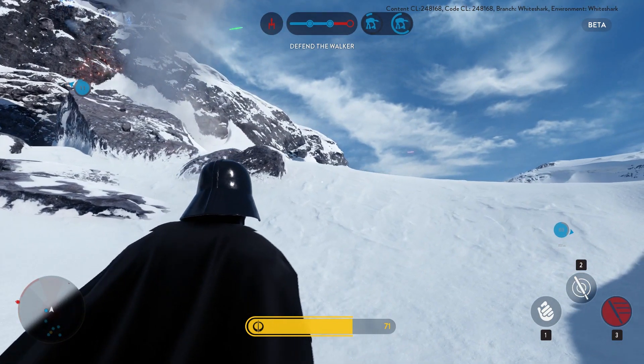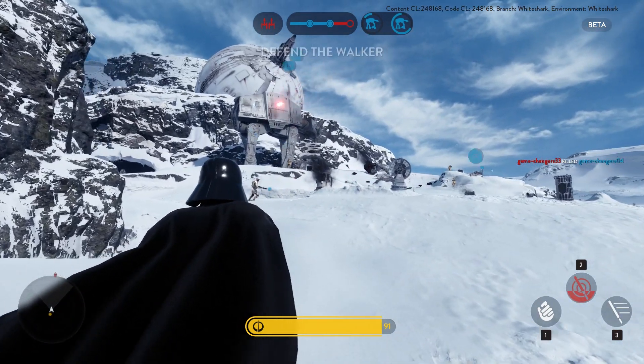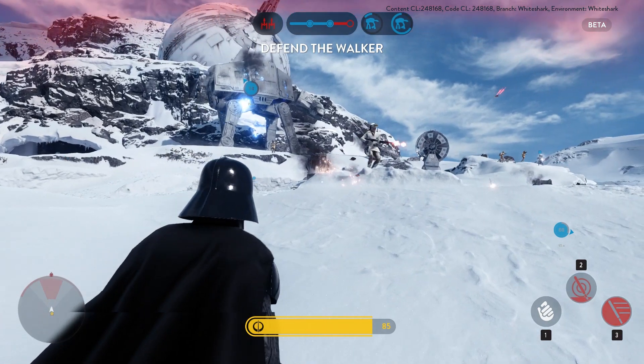Next up is the saber throw — you literally throw your lightsaber and it does come back, but I find it really hard to lock onto a target. It's probably the weakest of Vader's attacks, though it's still very cool to watch the saber fly out and return.